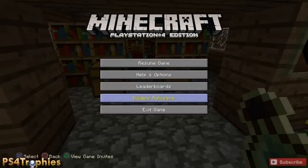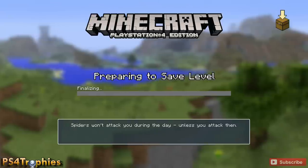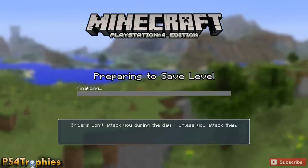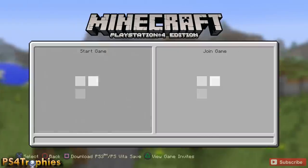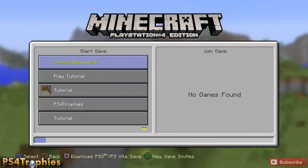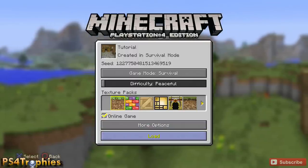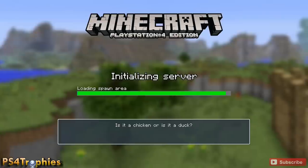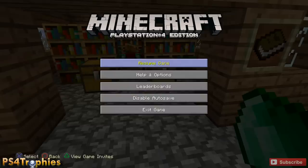Now you can try to enchant the pickaxe. Before I do that I'm going to create a save point — I'm going to exit the game and it's going to create a safe spot. Once I come back into the game I'm going to disable the auto save first thing, because the enchantments are random. If I don't get Silk Touch I'm going to exit out without saving and then come back in and try it again.